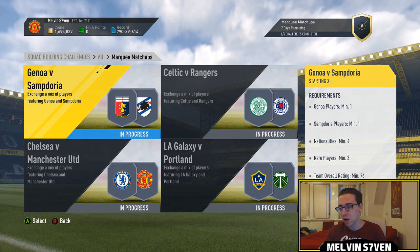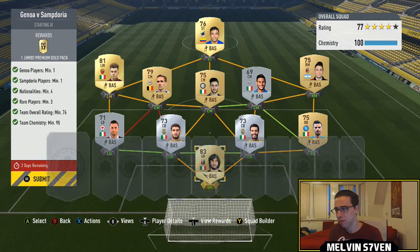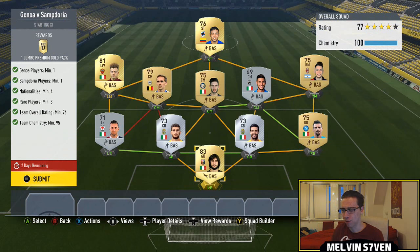What up, Melvin7 here. Marquee matchups are out and they're probably in the medium bracket for value and for packs. The first one we've got is Genoa versus Sampdoria. You need four nationalities, three rare players, and a 76-rated team overall. This is very easy. I used a mixture of Calcio A and Calcio B players.